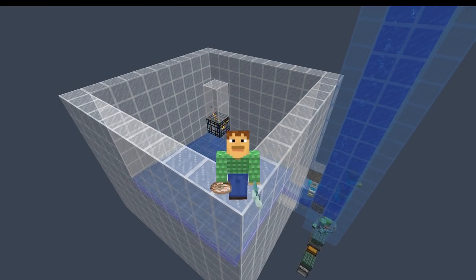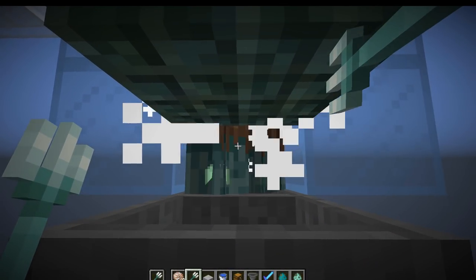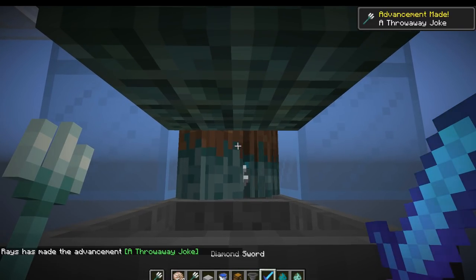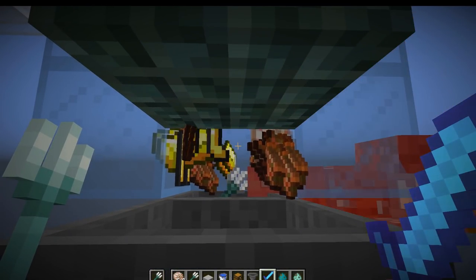Hello there, Ray here, and today I'd like to show you guys my simple trident farm. Tridents are a very strong weapon that can be used as melee or a ranged weapon, and you can get tridents by killing drowned. This farm allows you to kill them easily, and every drowned that you kill will give you a 4% chance of dropping a trident.